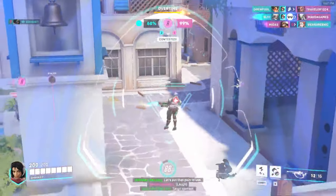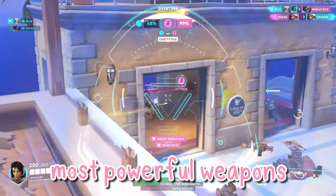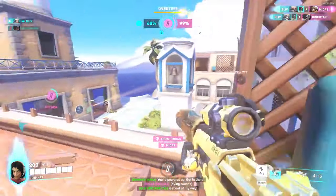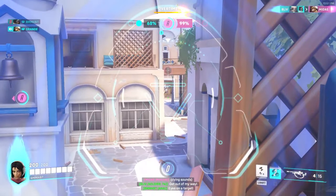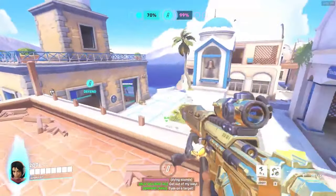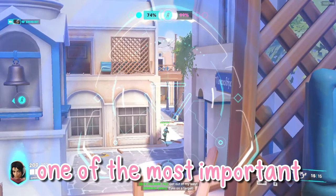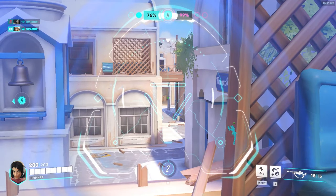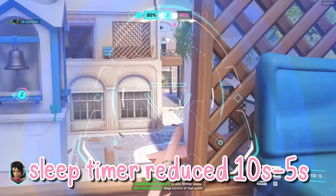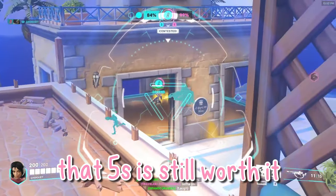Number 5: Using your sleep dart effectively. Your sleep dart is one of your most powerful weapons. You can use this ability to save yourself from dive, as explained earlier, cancel ultimate abilities, and slow down the enemy team's push. I typically use my sleep dart to focus tanks because they're the easiest to hit and one of the most important heroes on the enemy team. The downside of sleeping the tank is that the sleep timer is reduced from 10 seconds to 5 seconds, but regardless, that 5 seconds is still worth it.